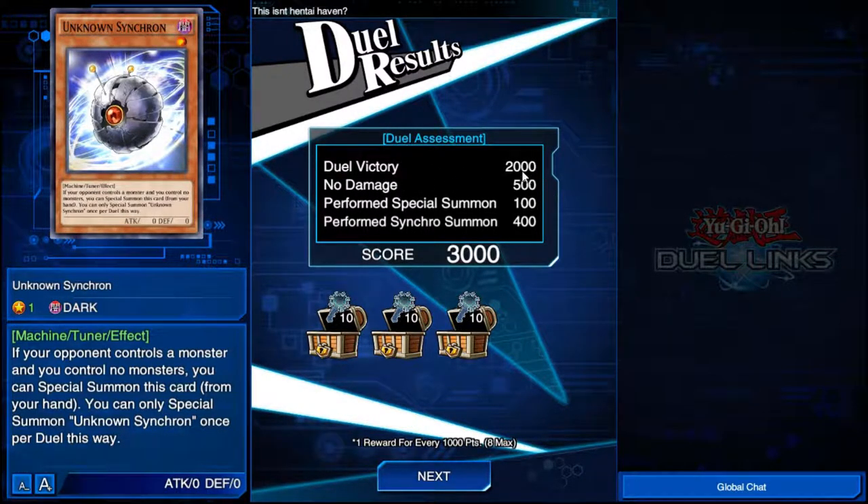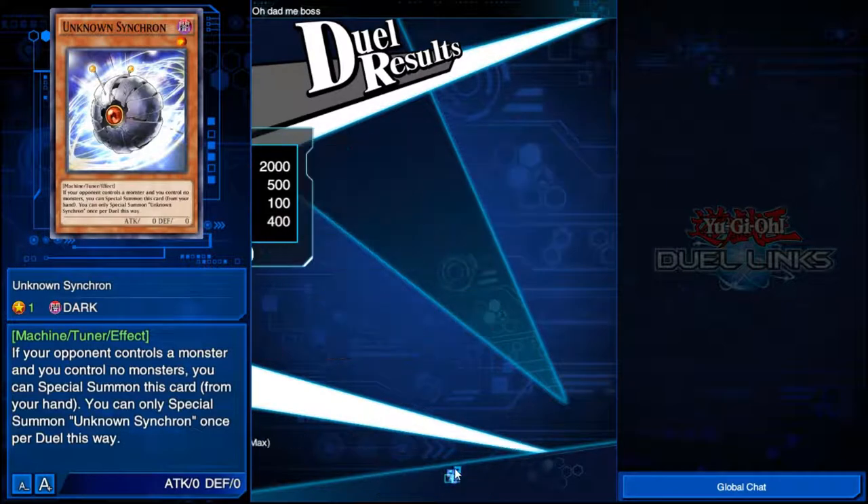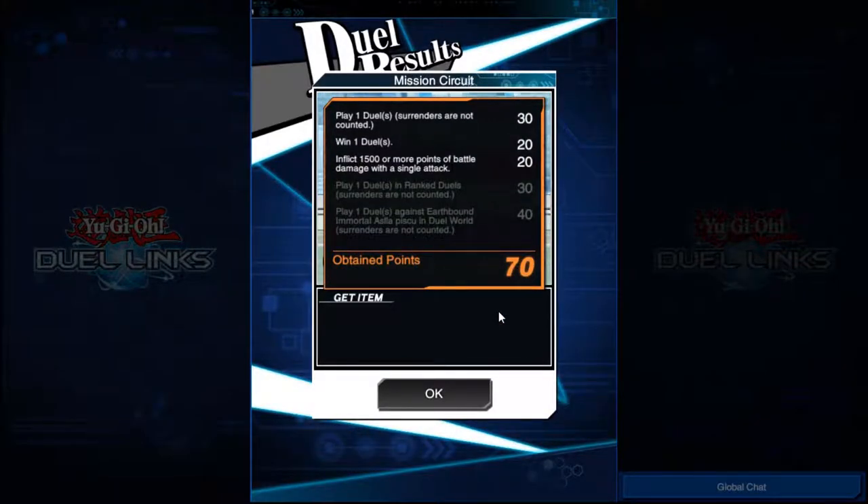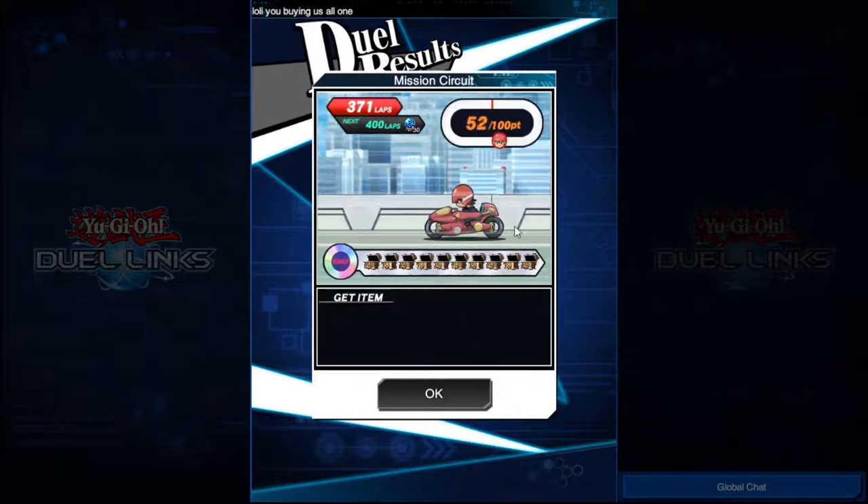Each time you do a duel you get a certain score for the duel assessment. These chests open up and give you stuff. You can also get cards, and some orbs that let you trade with the trader. Doing different things gives you more points. There's a note: one reward for every 1,000 points, eight maximum. So if you had a multiplier of three and did this duel, it would go to nine — so you'd actually miss a possible chest. I would only ever do a double reward duel.